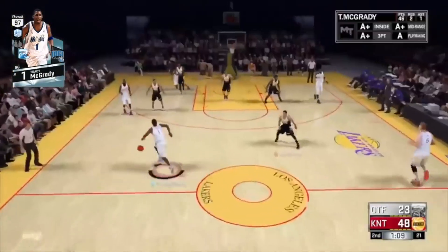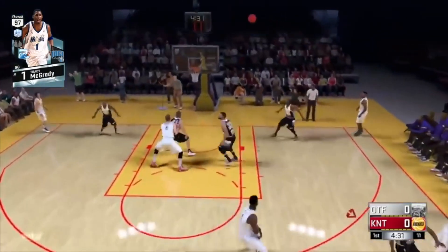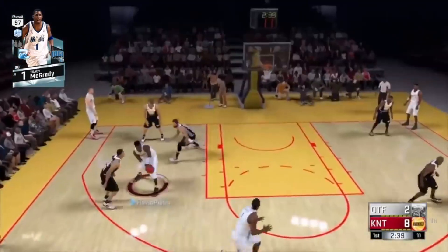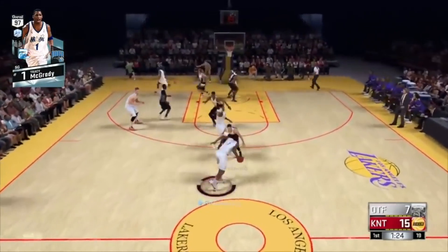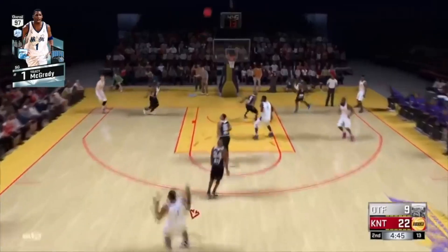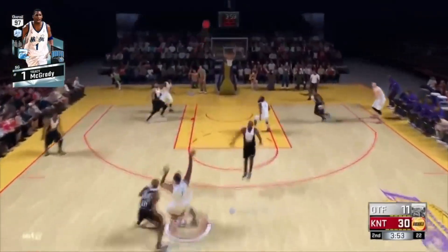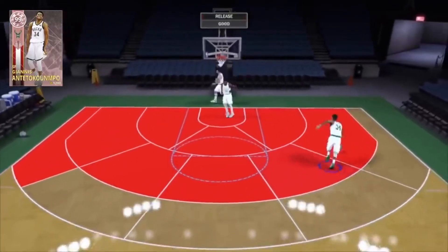Tracy McGrady from 2K17 — this card did not miss. If you shot anywhere within the halfway line, it went in. In 2K17, Hall of Fame Range Extender was way further out, the court felt bigger due to smaller player models, and the game was all about zigzagging ISO ball. McGrady was the most unguardable player — momentum cross to go right by someone and dunk, or shoot from the halfway line. He came out around February or March and was the best player for the rest of that year. An absolutely unstoppable player.